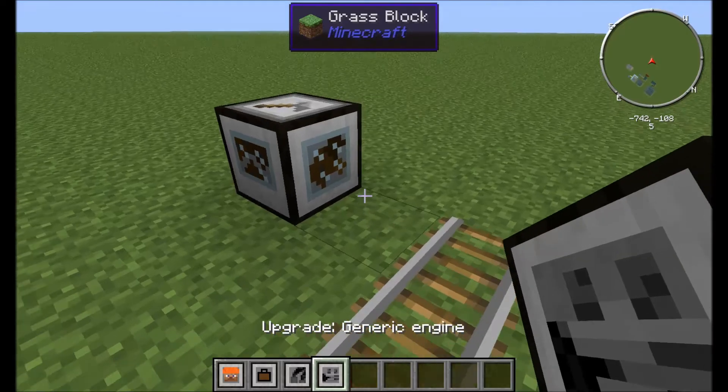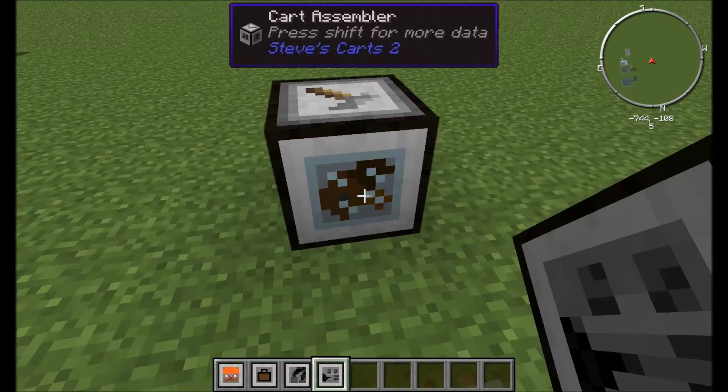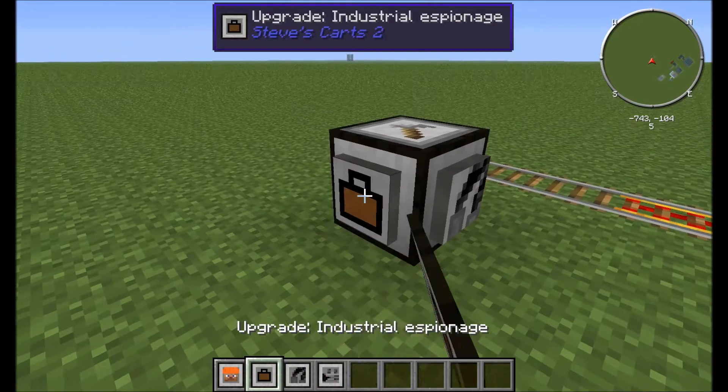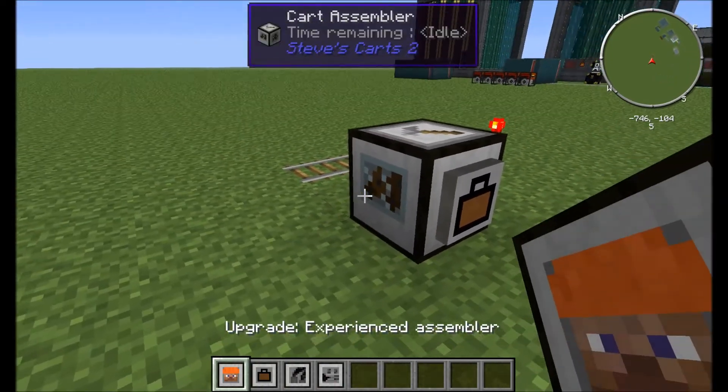And the generic fuel. Essentially these will go in - you have to shift click them. And they will go in like so.